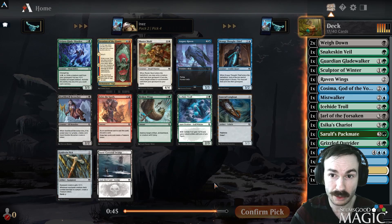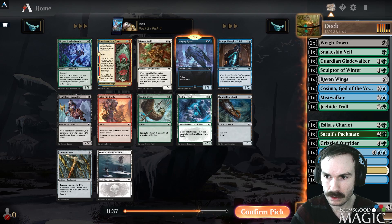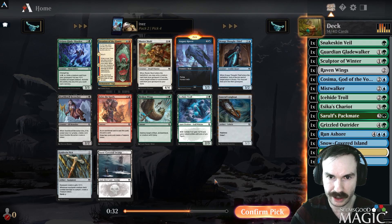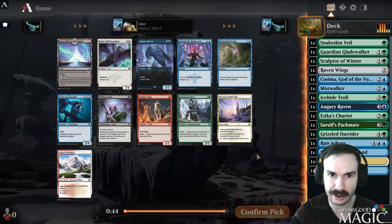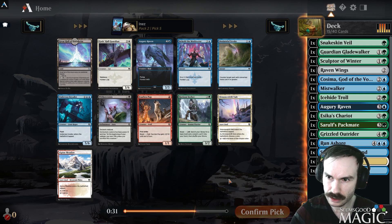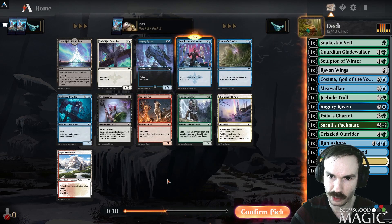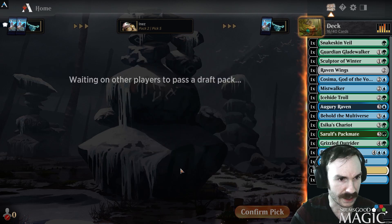Next we could take a Pick or Gladewalker, but probably just take the Raven — it's quite good, evasive and cheap. Let's presume at this point we are blue-green. Then for the next pick: Shimmer Drip, another Veil, another Snow Land, or Behold the Multiverse — a lot of good cards. Behold might actually be the best. It foretells, gives card advantage, and Veil is very good too. But I think Behold is worth taking here — you top-deck it in the late game and you're thrilled.